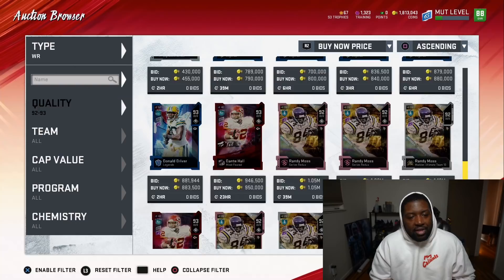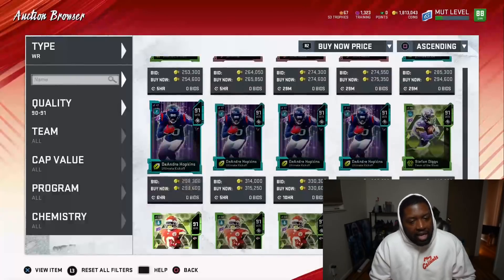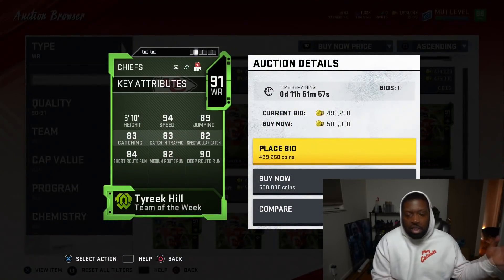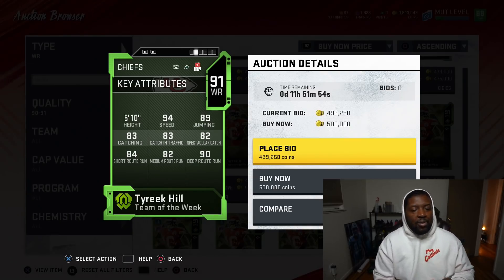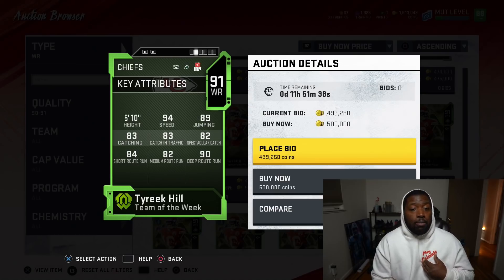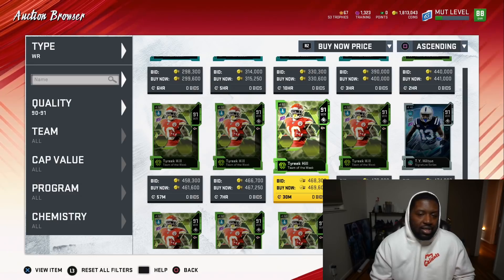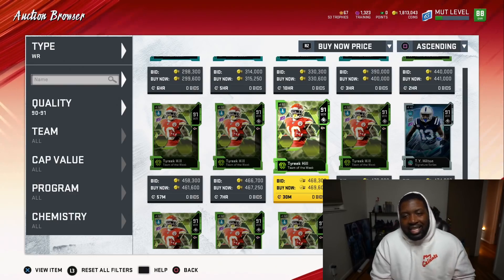Moss is number two because of guys like Tyreek Hill. They're not Moss height-wise, but speed-wise you can replicate it. Tyreek Hill existing puts a damper on what Moss was in Madden, because if you get him powered up there's nobody on defense that can guard him. I played a guy who had Tyreek Hill powered up and he just streaked him against Denzel Ward — my fastest cornerback, powered up and brawled. Tyreek Hill absolutely cooked him in man coverage. Because of Tyreek Hill's existence, Moss dropped from number one to number two.